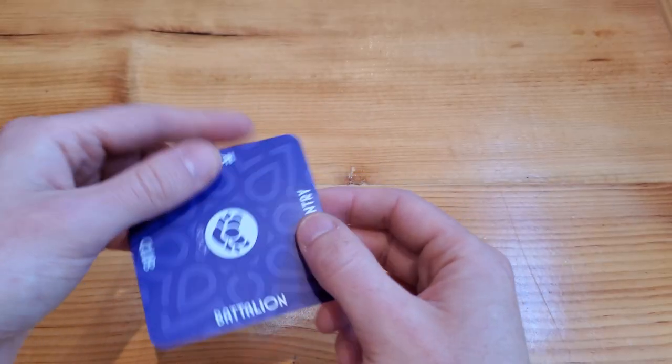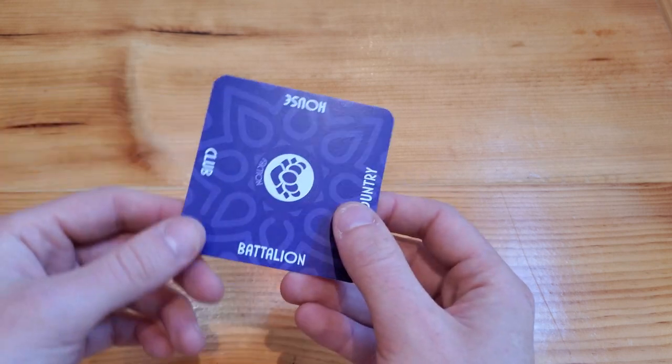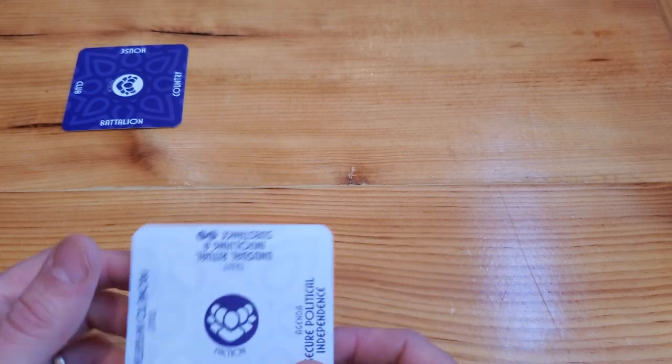For your first card, you're going to draw using the colored side or primary side of the card. Each card has four suggestions, called cues, that you can choose from when building your lore. Read the cues and rotate and place the cards so that the cue you want is facing you. I'm going to choose a battalion. Next, we're going to draw some more faction cards, this time using the light or secondary side to add details to our main prompt. I'm going to say prone to infighting.